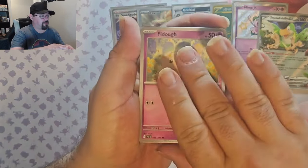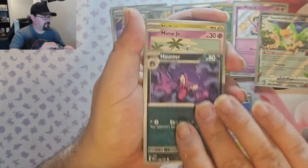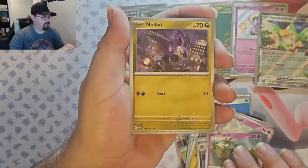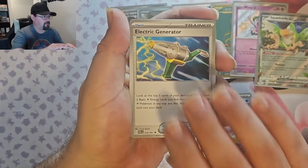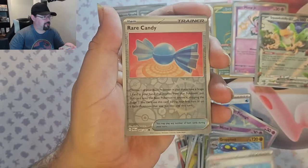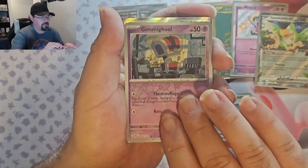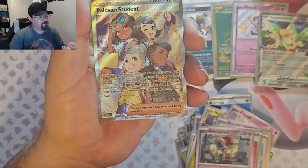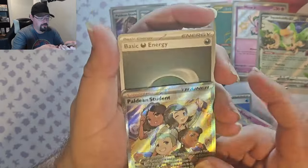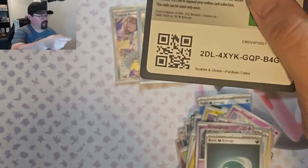Okay, we got Ido. Haunter — I like that art. Nice looking. Mime Jr., Noibat, Electric Generator, Greplocked, Iono, Reverse Root Candy, Reverse Kimmy Ghoul. And we've got another Paldean Student full art. Won't complain about that. And the last code card.